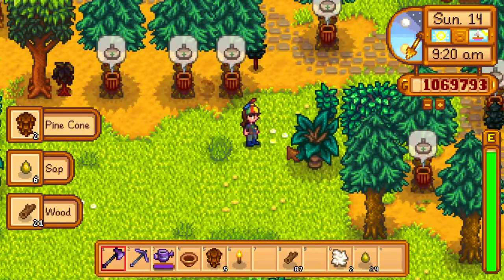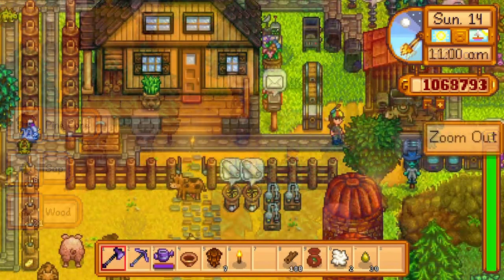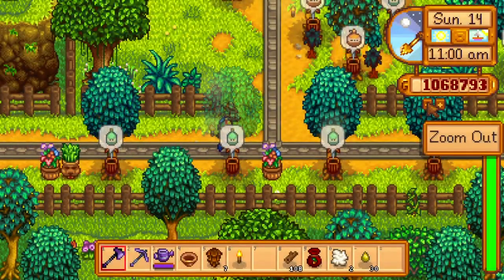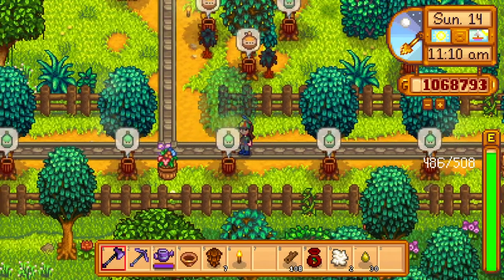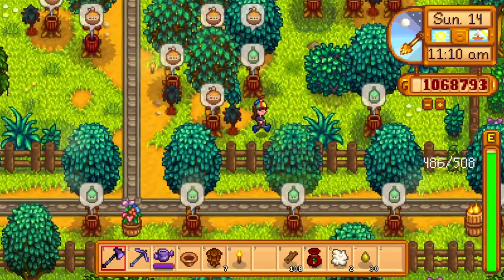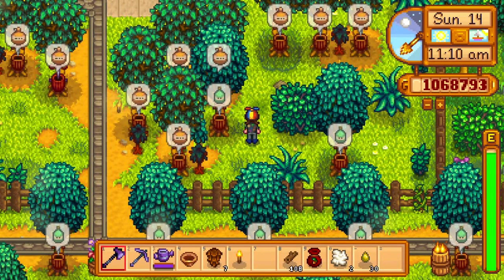Put some tappers on them and you'll have trees for days whenever you need it — you'll never run out. Same thing in the bus stop area: you can plant and put tappers there. So if you want to make more barrels, you'll always have oak resin on hand, and you'll have maple syrup for your honeybee boxes if you need it. It really helps.